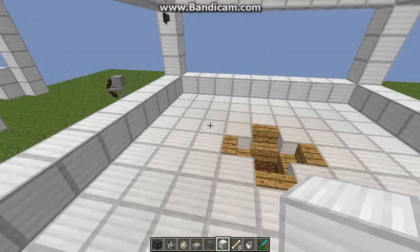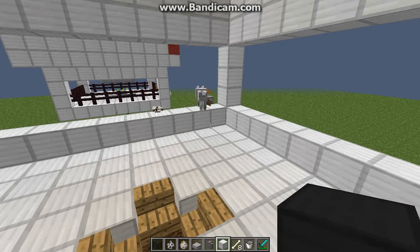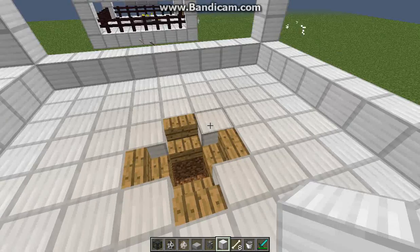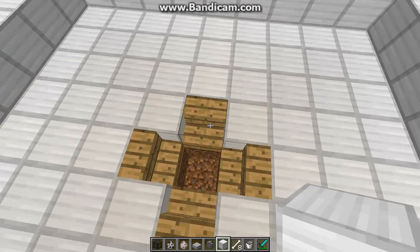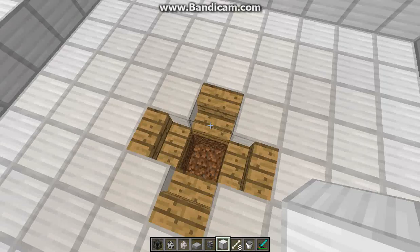So then you make a platform like this. You take water and you place it in each one of these corners, and if you have that four block space continued straight down, then you should have all the skeletons collecting in here and dropping in here. The stairs are here just so that the skeletons don't clog up and bounce off each other above the hole.